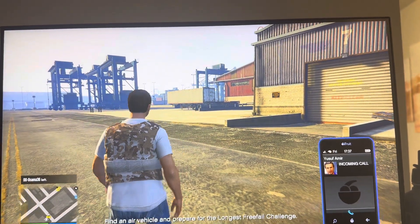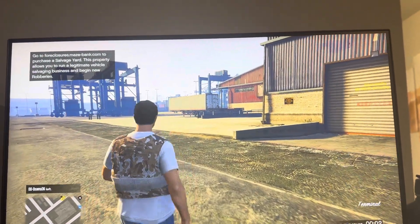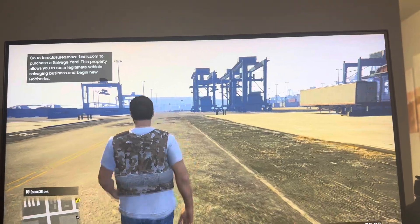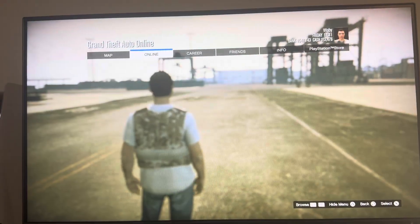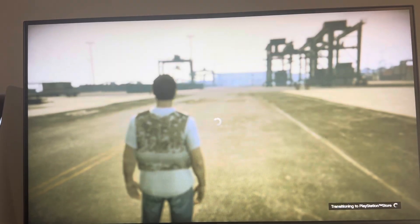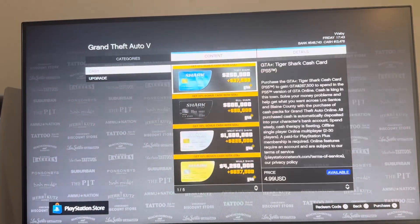Yo, what's up guys, it's your boy Wavy. In today's video I'm going to be showing you guys how to purchase cash through Shark Cards in GTA 5 Online. What you do is press Options, go to Online, and then go down to Purchase Shark Cards. This is how you guys can purchase cash in GTA 5 Online.